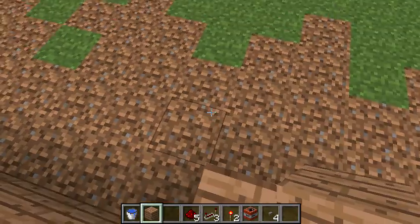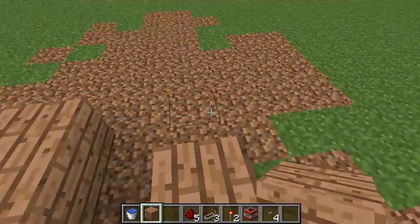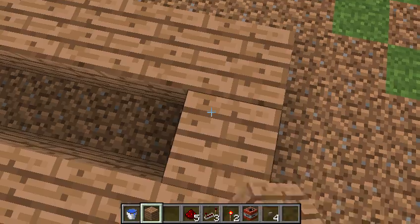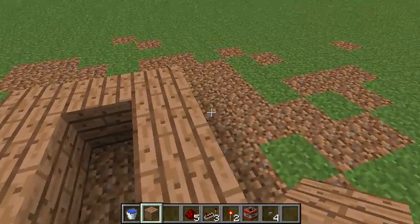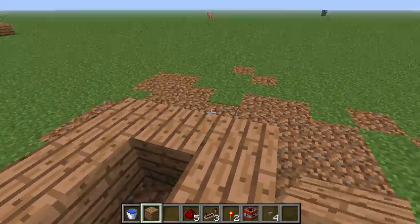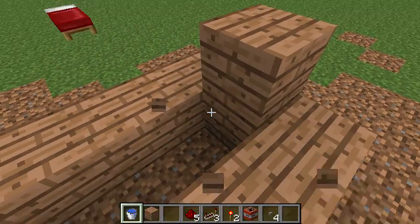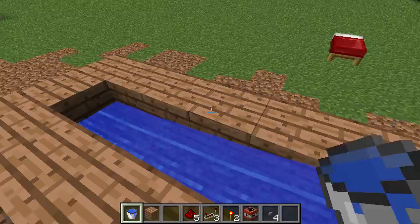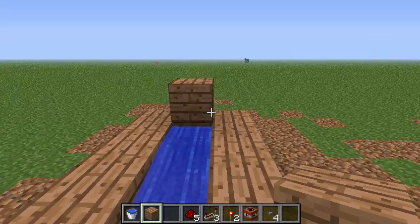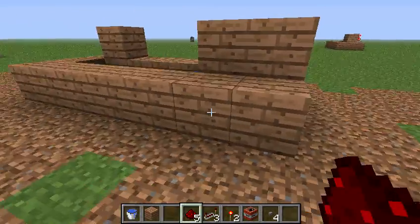There we go. It has to be narrow like this. I'm sure there's some other better design. I know you can make an automatic TNT cannon that just reloads itself and stuff, but I don't know how to do that. I'm not like a redstone wizard or anything — I just learned this. We're gonna need a bucket of water because water just stops explosions from breaking anything. I don't know why, that's just how Mojang decided to make it.